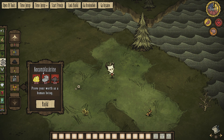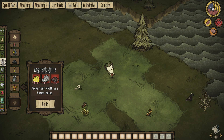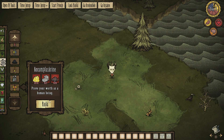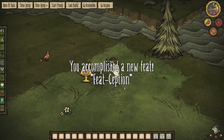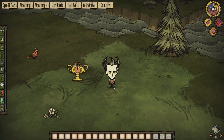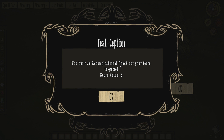You can build the Accomplishment Shrine in science right at the bottom with ten gold, one cut stone, and six gears. So we're gonna build that up — we'll have it right here. It's pretty costly. 'You accomplished a new feat. Featception.' Wow, that is a nice overlay. Activate Accomplishment Shrine. There we go. So we've got Featception — we've got a total score of five now.